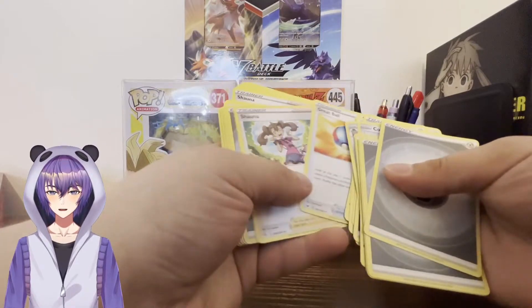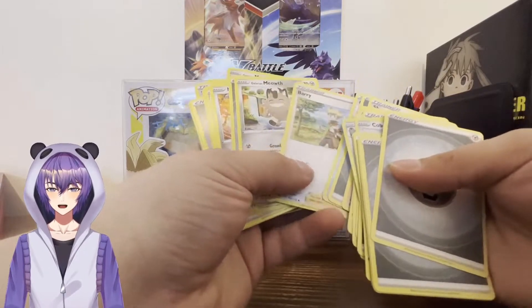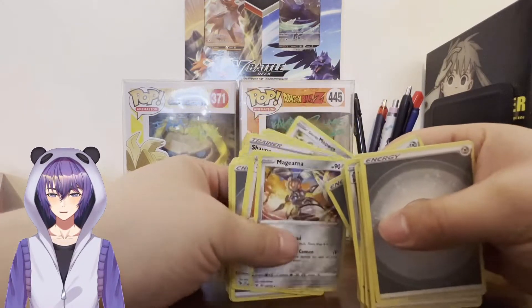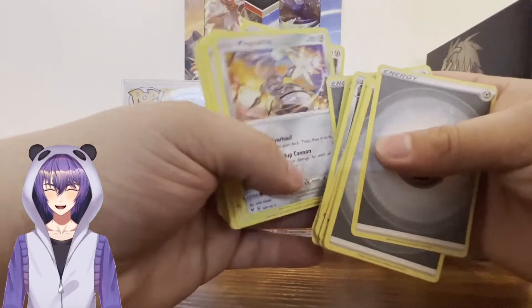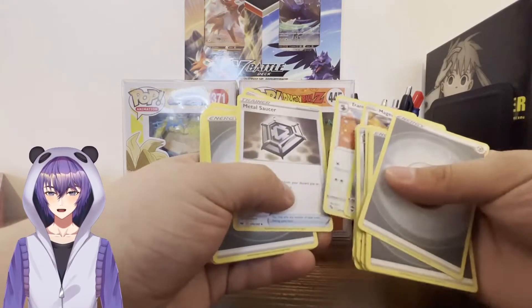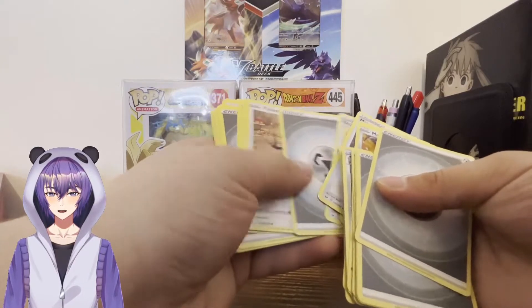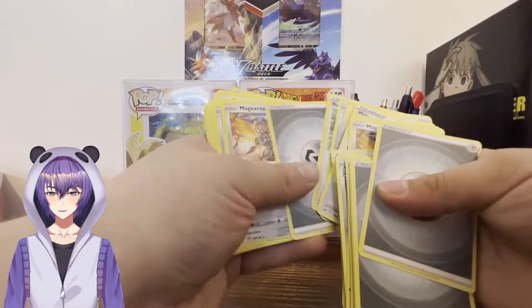Great Ball. Shauna. More Energy. Egg Incubator. Berry. Galarian Meowth again. Let me shuffle here for a minute. Tranquil. No Saucer. Another Lure Module. Berserker. Yeah, it's all just duplicates. Nothing special, really.